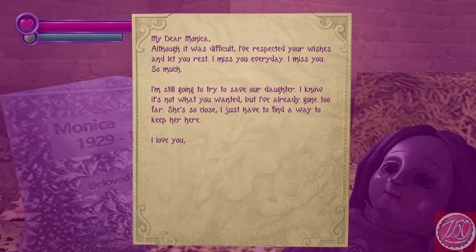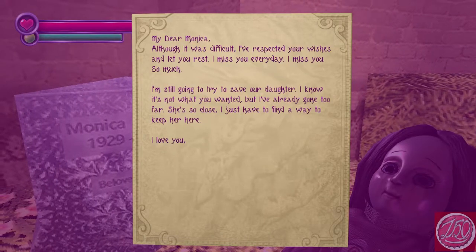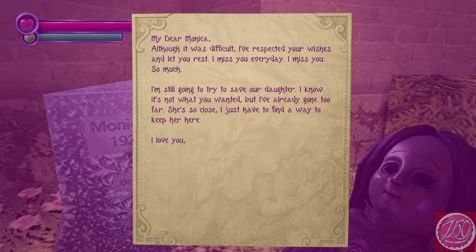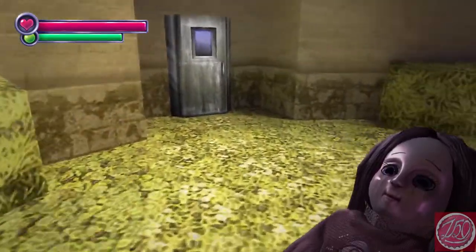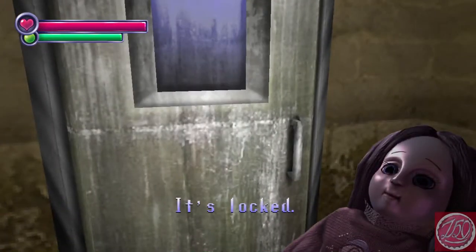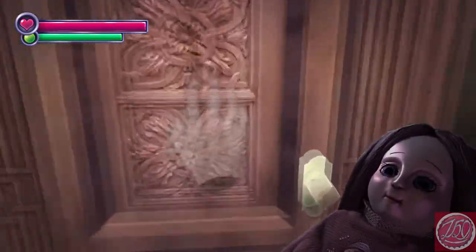My dear Monica, though it was difficult to respect your wishes and let you rest, I miss you every day. I miss you so much. I'm still gonna try and save our daughter. I know it's not what you wanted, but I've already gone too far. She's so close. I just had to find a way to keep her here. I love you. Have you thought about not doing that, Mr. Person writing the note?